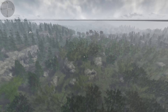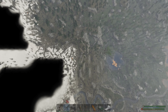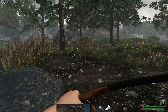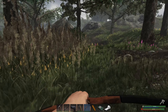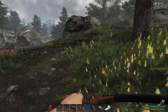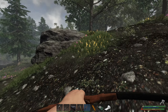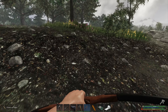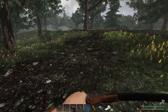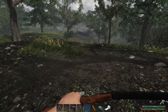Let me check the map to make sure I know where I'm going — it is way over there. I love this bow, it seems to have less arrow drop and it's definitely quicker. I don't know what's in this other cave — if it's just going to be the same as the first one or if there's different stuff, so let's find out. What other games do you guys play? Throw it down in the comments, let me know, maybe I can check some of them out.